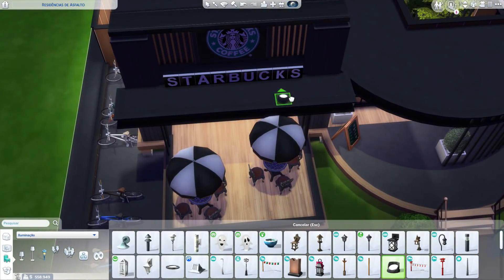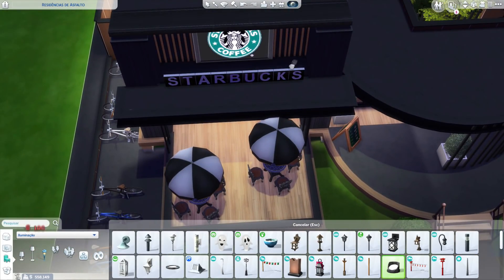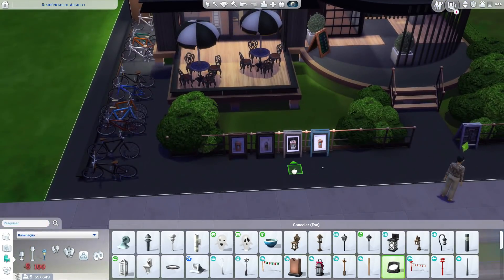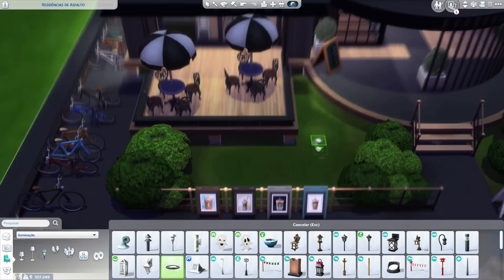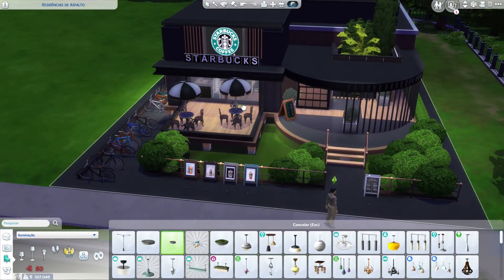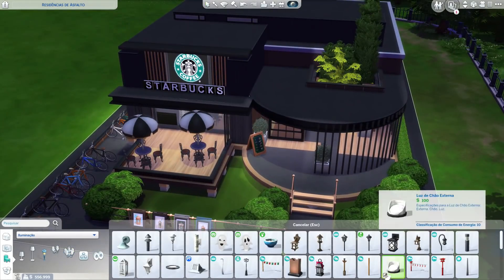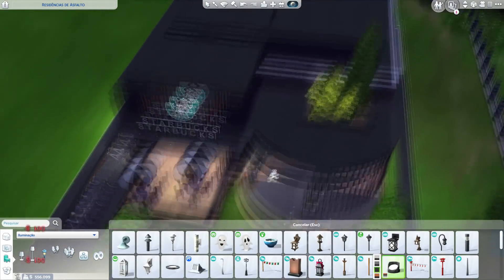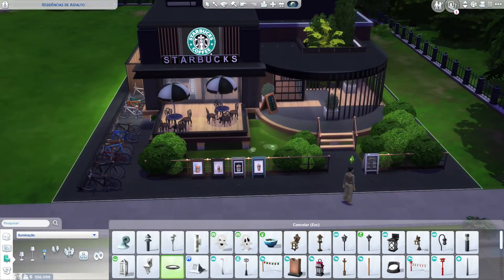I'll add a bit of the external lighting here. The lighting looked a bit buggy in the video, so you won't be able to see it perfectly. From my test, the lighting is fine. You'll be able to use this lot at night. If you don't want to manage the restaurant, you can just place it in the world and occasionally go eat something there — take a Sim on a date.